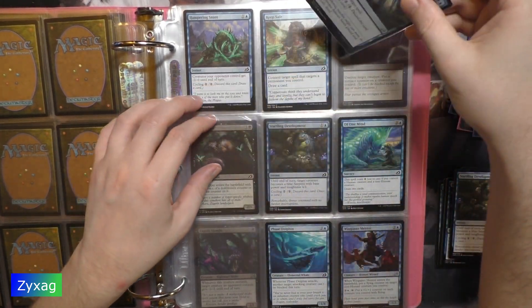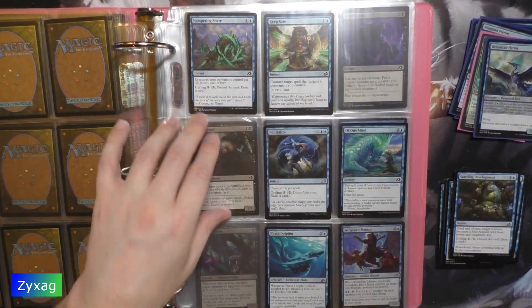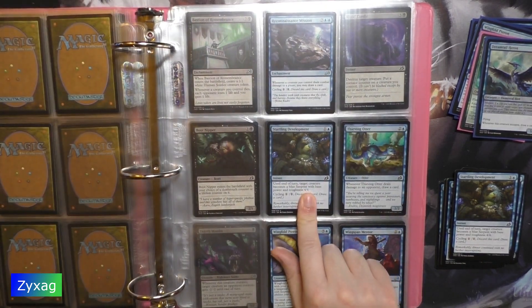Next up, Neutralize — also a card I don't have yet. Neutralize — three mana instant. Counter target spell. Cycling: two mana. Flavor text: 'On Ikoria, reactive magic can make the difference between barely grazed and really dead.' Startling Development is on the next page and I already have this one.